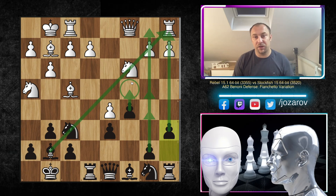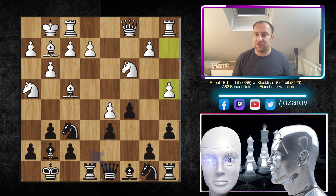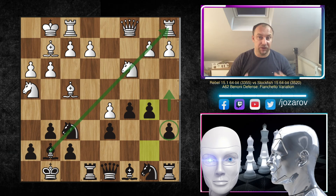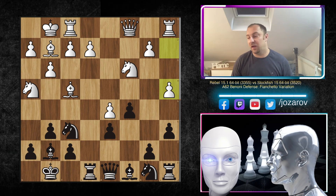Black is using the pawn majority — the three versus two situation on the queenside — trying to launch a beautiful attack with b5-b4. That's why a4 is the must-move for White in the Benoni structure. If you allow b5, the knight gets kicked away and Black makes further progress supported by the bishop. So a4 at least stops Black's immediate progress.